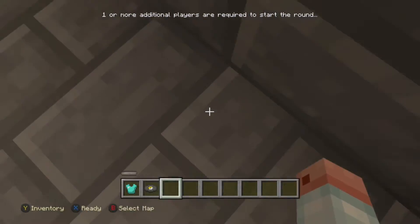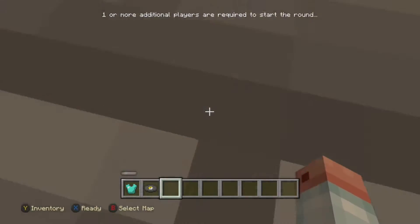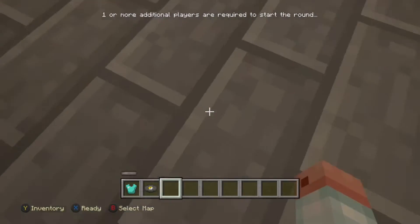Just keep jumping around until you fall through. This glitch doesn't have much to it, but it's actually pretty cool that you can get under the map. You can't go miles out of the way and there's a barrier as well.